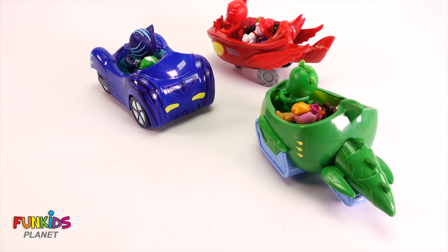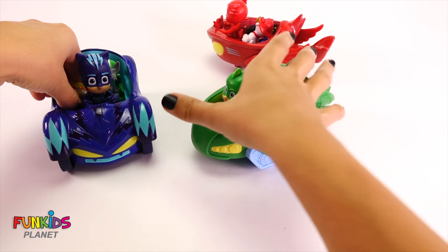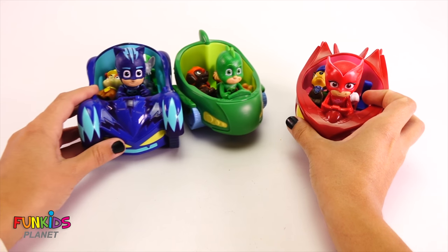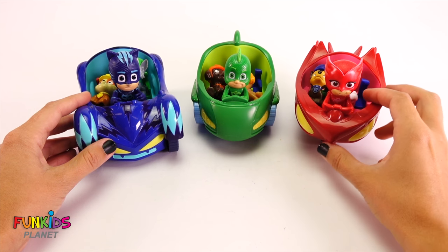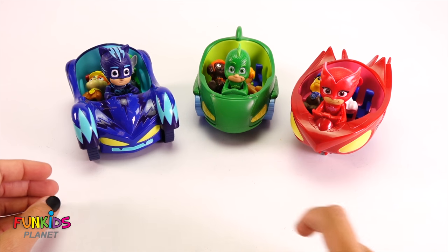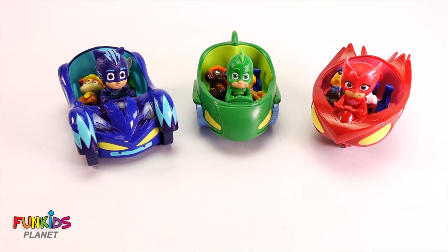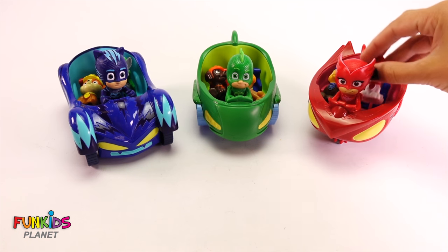Oh my goodness, look, you guys made it! We got Catboy and Rubble and Rocky and Gekko and Zuma and Skye and Owlette with Marshall and Chase. How did Gekko get here before Owlette? She left first. I'm faster. I guess maybe you went the long way, Owlette. We did go the long way. Hmm, I knew it.